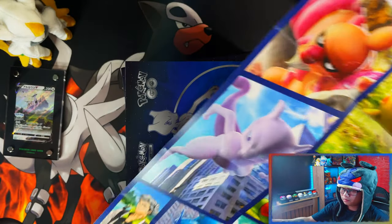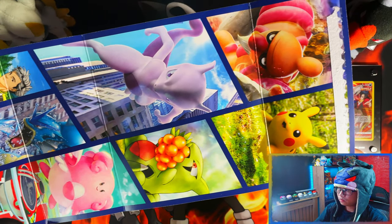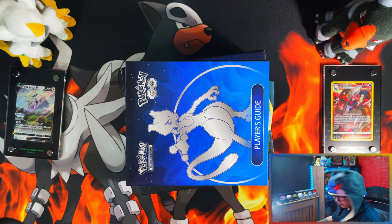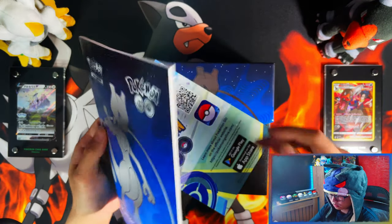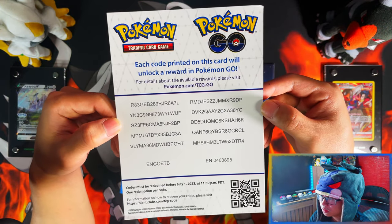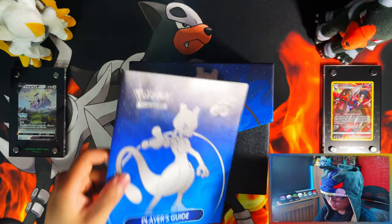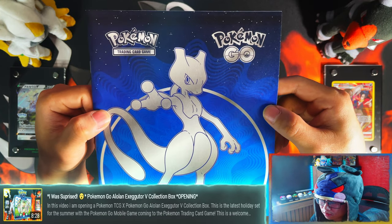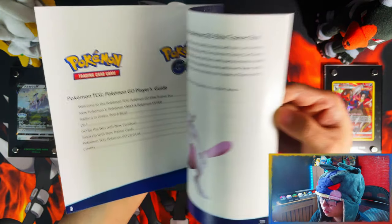Here we go, here's the artwork. Here's the player's guide, let's get into that in a second. I have done a video on the Alolan Exeggutor V-Box so I'll kind of have a preview of what is to come, but here's your player's guide.